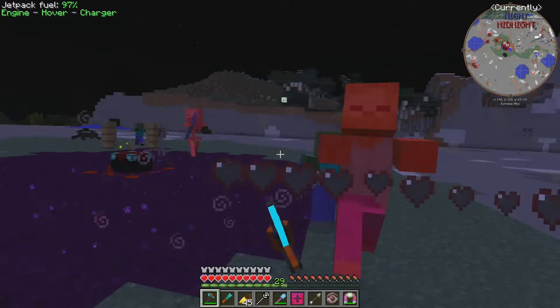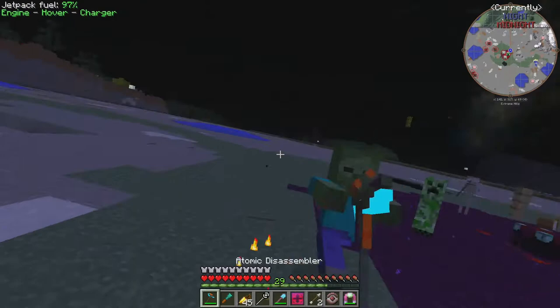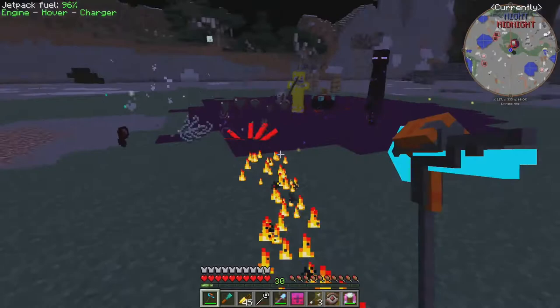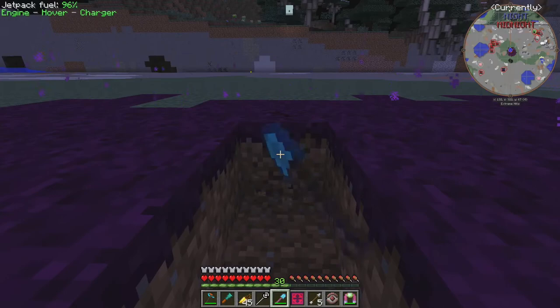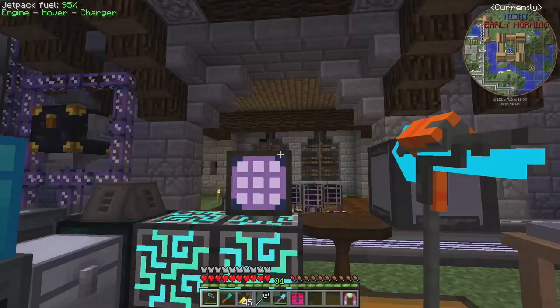These skeletons are making life very difficult — bugger off! Mob griefing is off so they won't destroy blocks. Look, it's starting to spread downwards, so we can silk touch it. I'm going to grab a bit of this and then deal with the rest using the atomic disassembler off camera. That certainly took a lot longer than I was hoping.